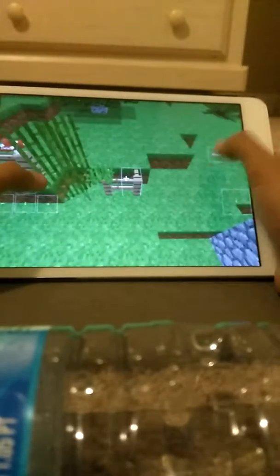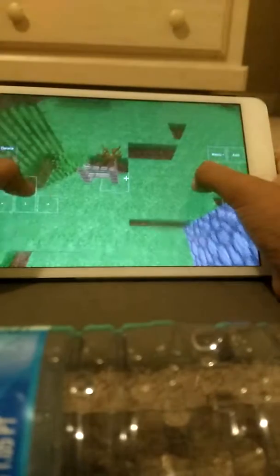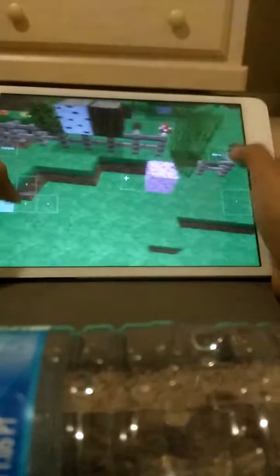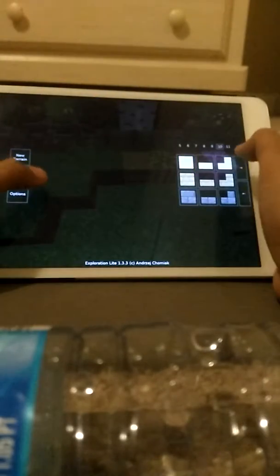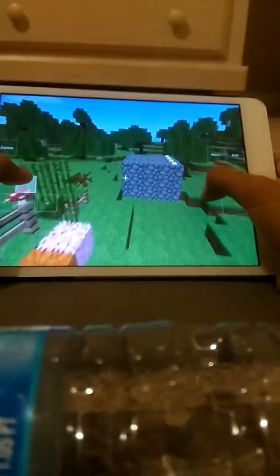Okay, there we go. Let's put it right here in the front. Let's just put hay bale, because I don't know why, horses might eat it. So that is the greenhouse.